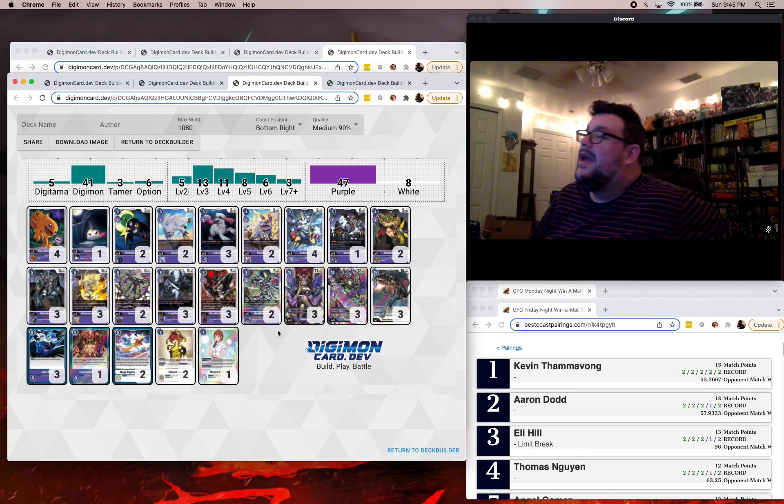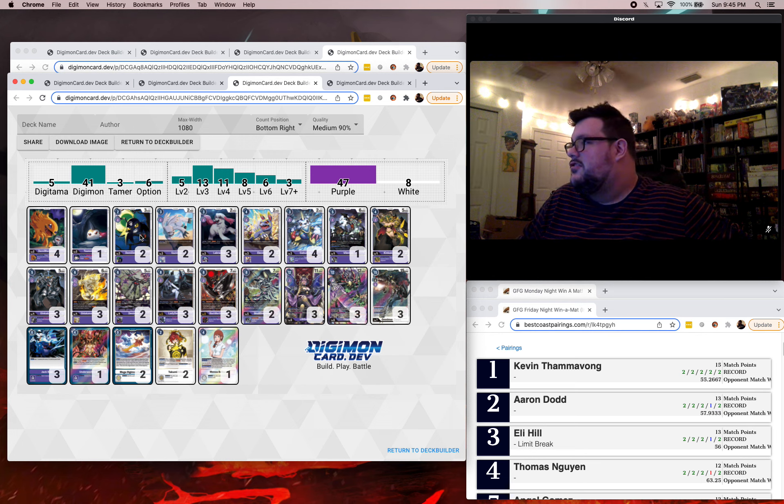Third place, we had Eli Hill from Team Limit Break. He played Lilith Loop — a really cool list. It's four Demi Maramon, one Sunamon, two Vanilla, two Gazi for the Memory Blocker — great in a lot of matchups. Three Labramon, two of the new Elecmon with that on-play Delete-a-Rookie skill. Four of the Starter Gabu for more cycling and looting. One Vilemon, two Kinkakumon, three Ginkakumon, three Ginkakumon Promote — just a good package. This is your win button in Lilith Loop.